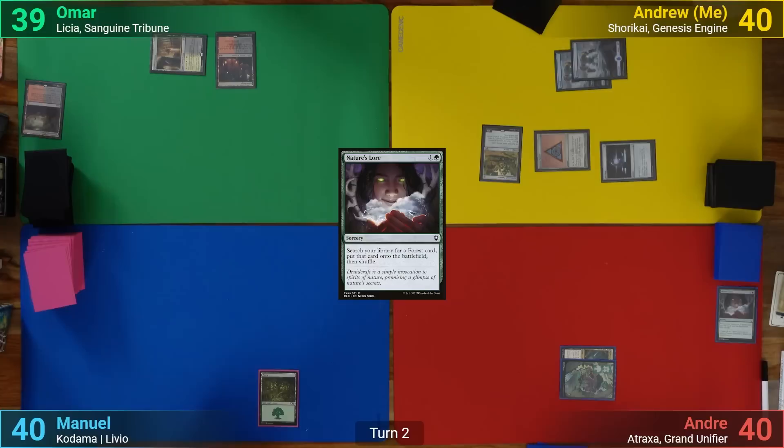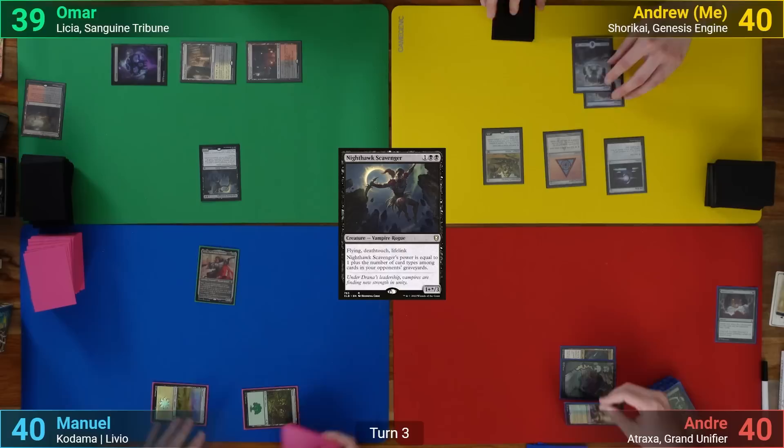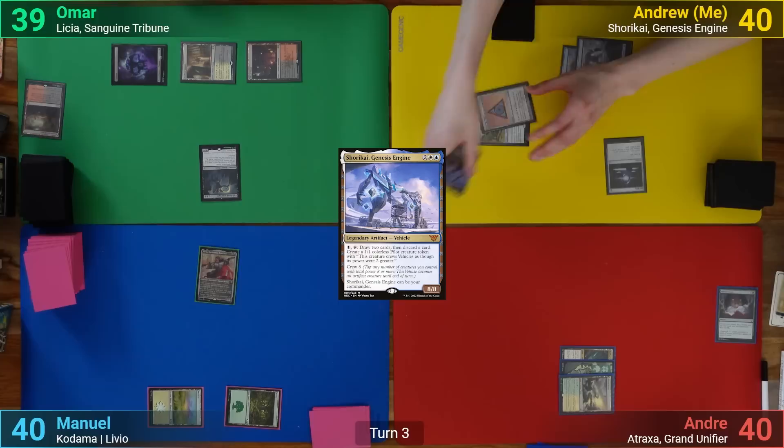Manuel plays a Forest and has enough to cast Livio. Omar plays a Swamp and then pays three for Nighthawk Scavenger. I draw and cast Shorokai, but with nothing else, pass turn.